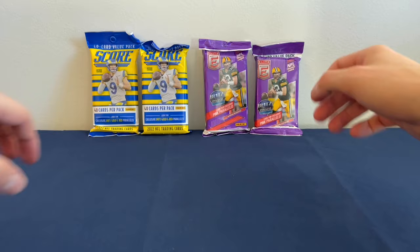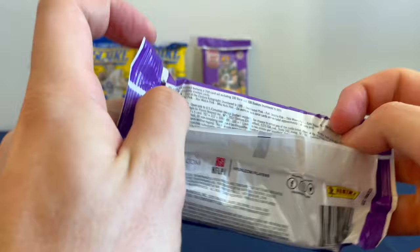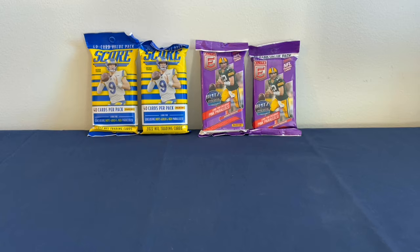So that's what Score is working with. For Donruss, look for Exclusive Pink Parallels. There are some numbered cards as well. Non-base cards are about three in every pack — a third as many as Score. So let's go ahead and start with Score.